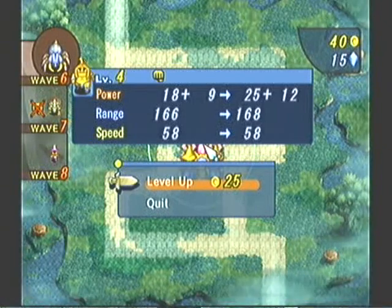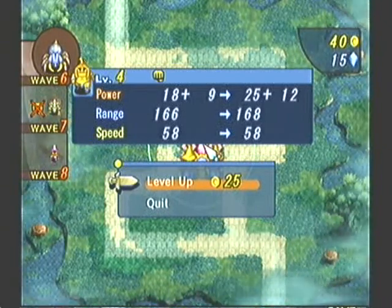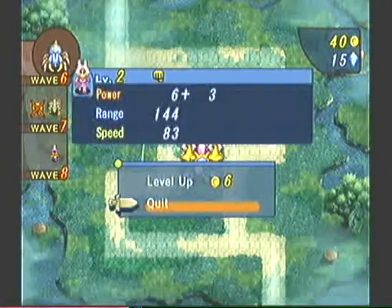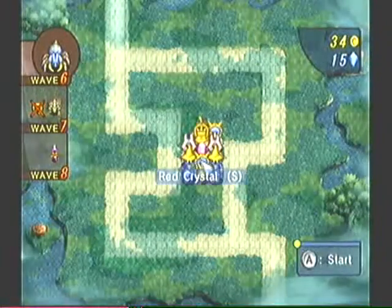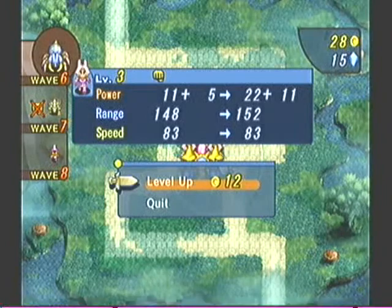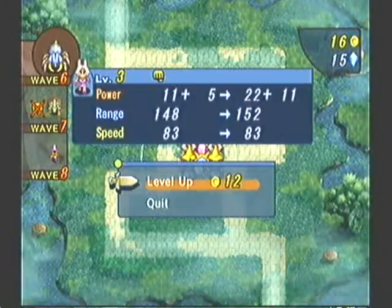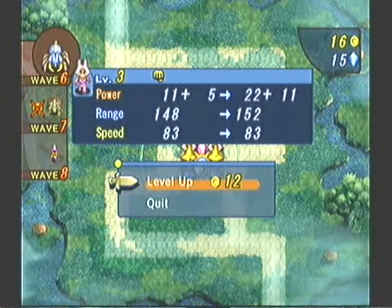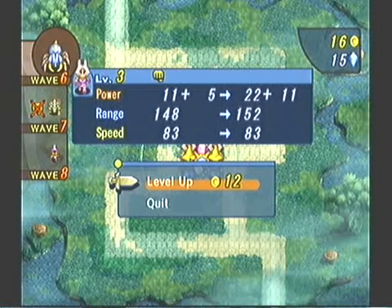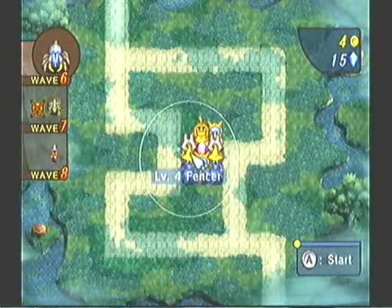Still doesn't really look like that's worth doing. That's another 12 attack for 25 Gil — no thanks. I will take my fencers to level four, because that's just cool. That's 11 plus 6, or 17 attack for 12 Gil. I'll take it.